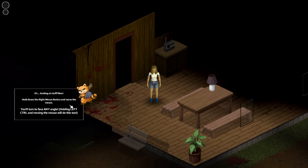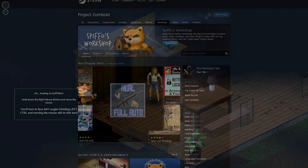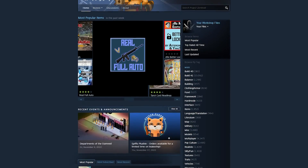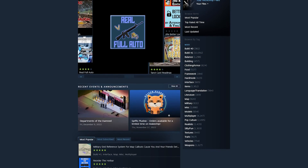Fix 2: Disable Project Zomboid mods. The game allows you to play with community-developed mods to enhance the gameplay experience. These mods usually give players advantages such as unlimited backpacks, enhanced game overlay, or make crafting easier, just to name a few.